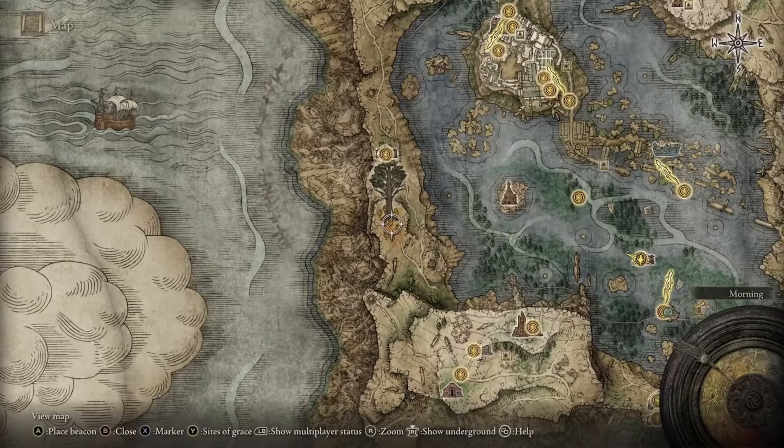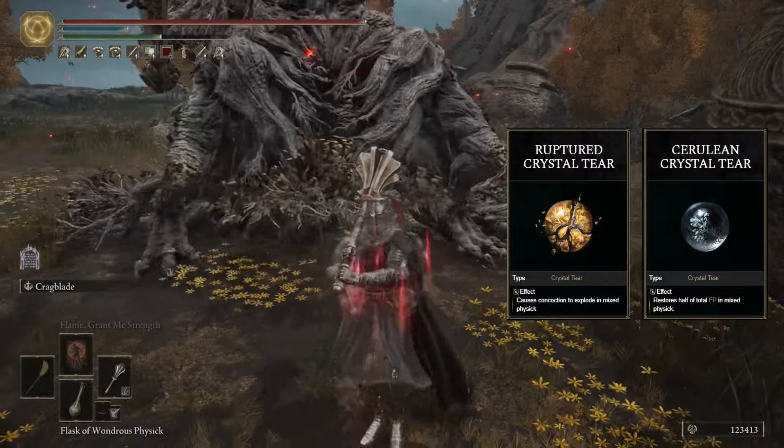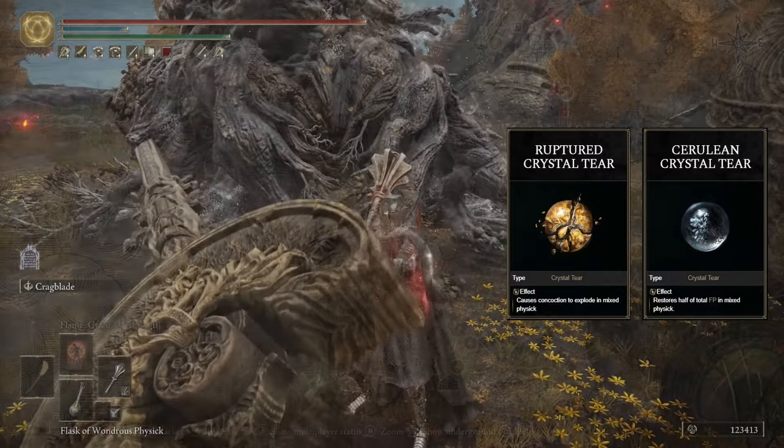Next, head to the west side of Liurnia of the Lakes to snag the Ruptured Crystal Tear as well as the Cerulean Crystal Tear. These are going to be dropped from an Erdtree Avatar right here on the map.